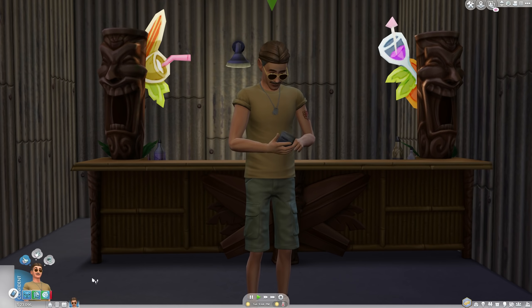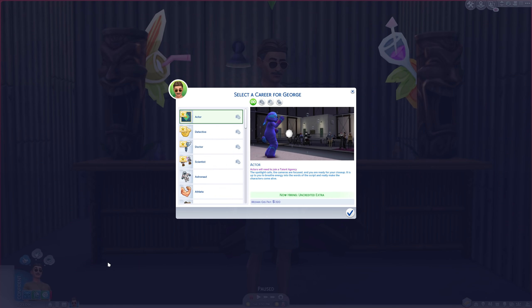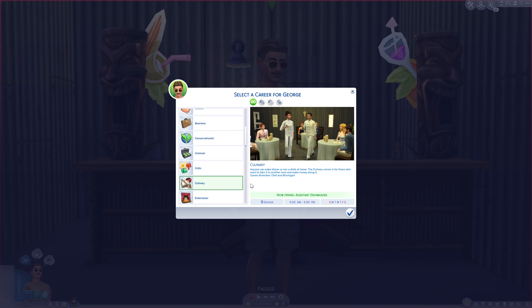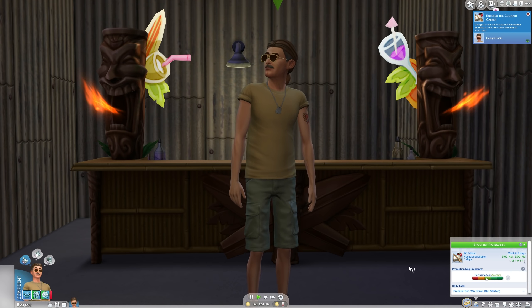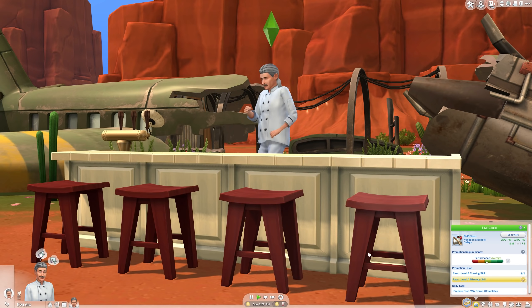First, you'll need to get hired in the career, but you don't see a mixology career in the list. That's because you start in the culinary track and choose the mixology branch once you've reached level 6. A unique thing about the culinary career is that you can choose to finish daily tasks with either cooking or mixology.